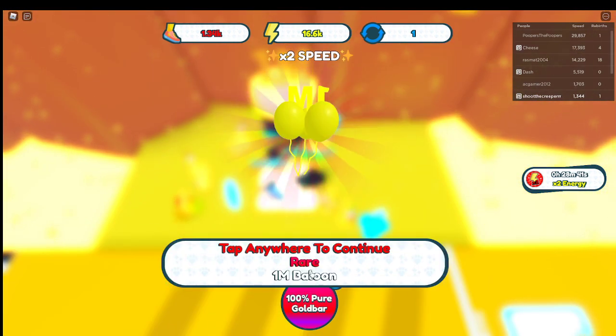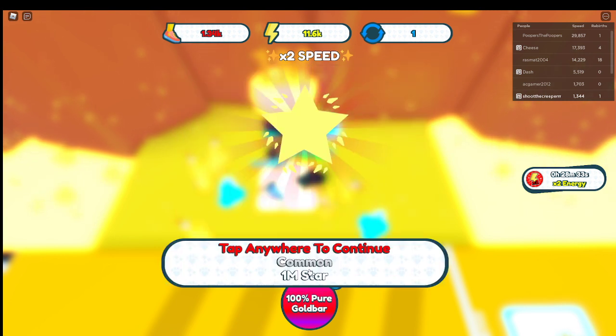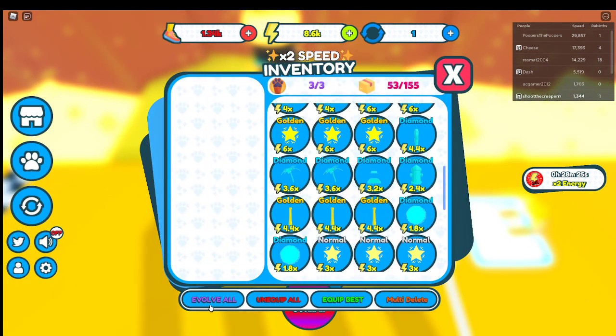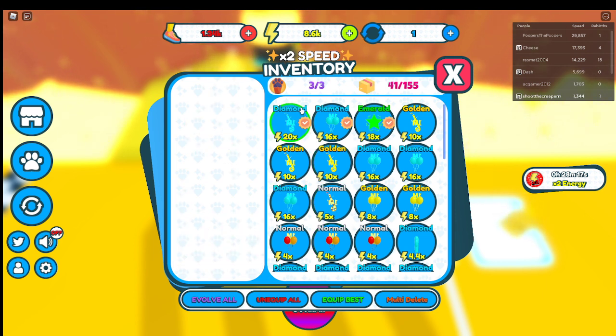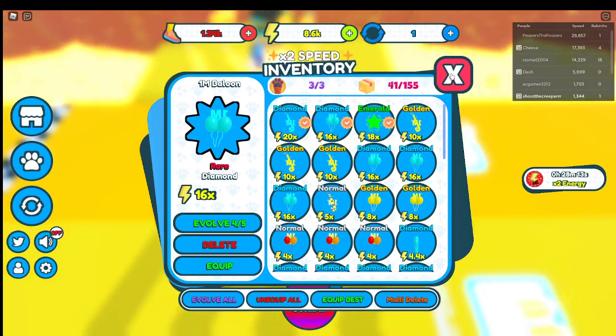We just need a few more golden stars — one more golden star. It looks like we're just getting golden balloons. We need a golden star. There we go! Evolve all. Emeralds! That's the maximum. Equip best. That's very good. I say we go for an emerald balloon.